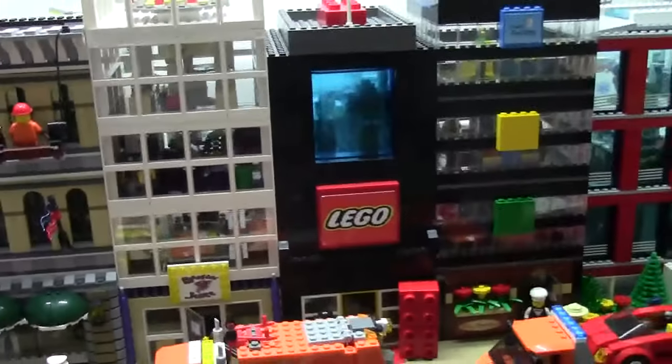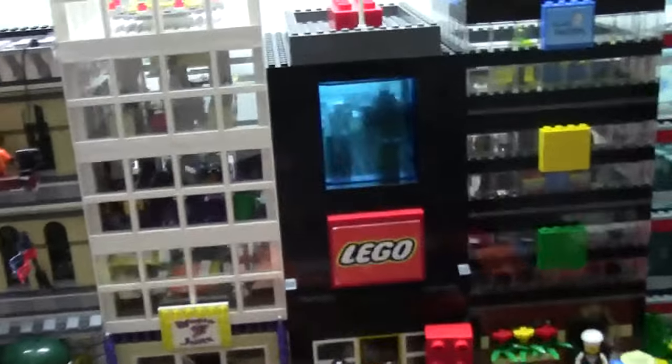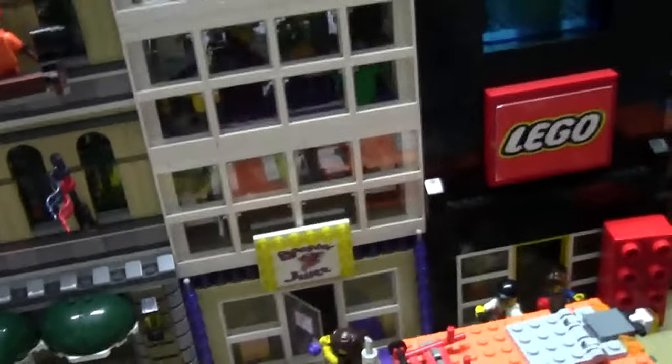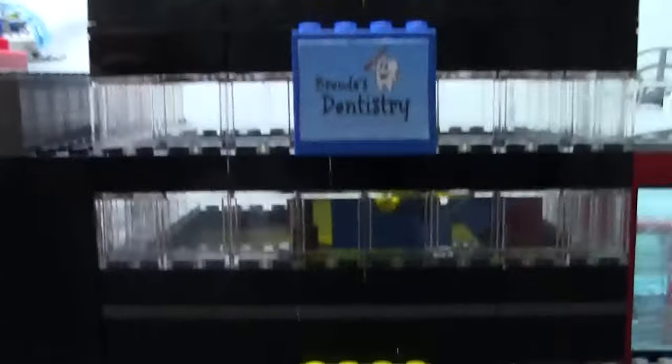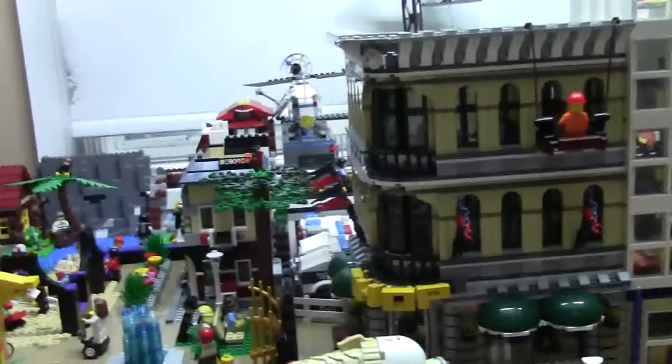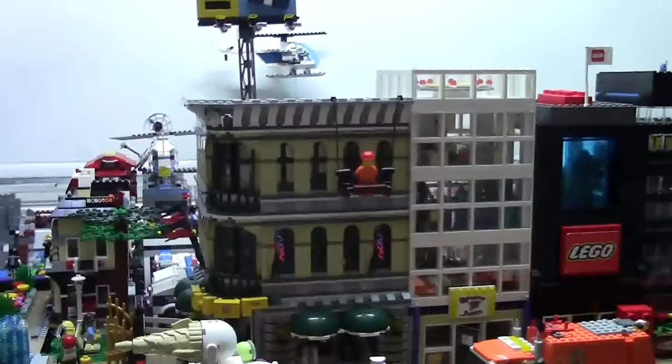Next to the LEGO Store mock, I have the white building I also call a skyscraper — with Booster Juice down here, a gun shop, a dollar store, and an Apple Store. There's also a dentistry, a radio station, a pet store, and a Tim Hortons. Moving along, we have the Grand Emporium — one of my favorite LEGO sets because it looks so cool in the city.